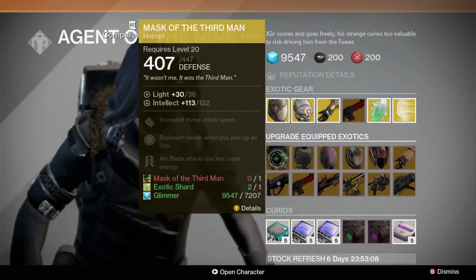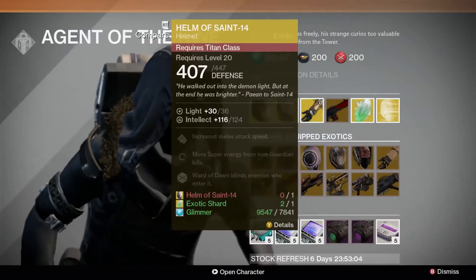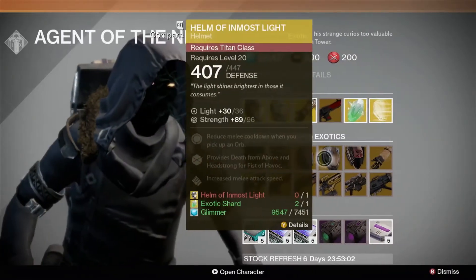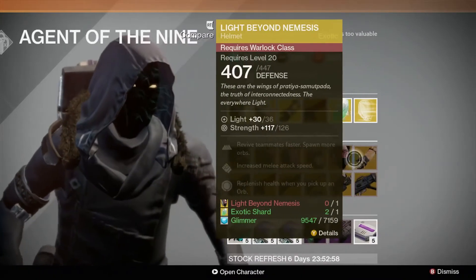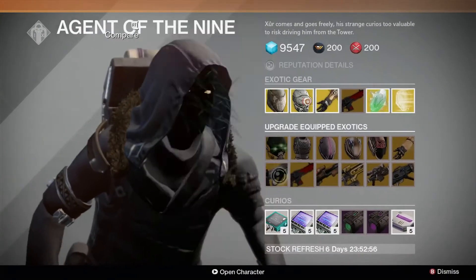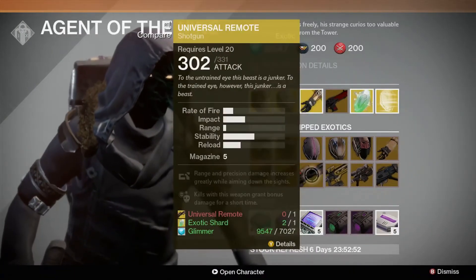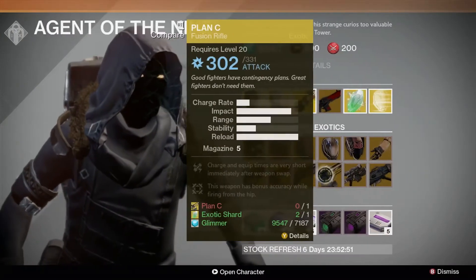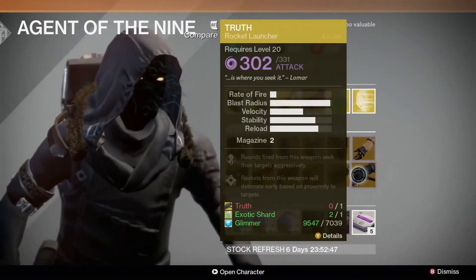Available for upgrade this week: Mask of the Third Man, Lucky Raspberry, Helm of Saint-14, Helm of Inmost Light, Light Beyond Nemesis, Sunbreakers, Hard Light, Red Death, Universal Remote, Plan C, Patience and Time, and Truth.